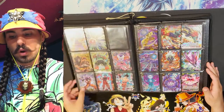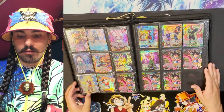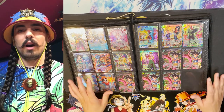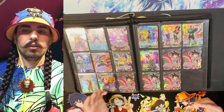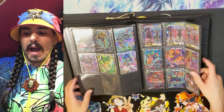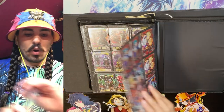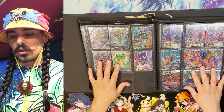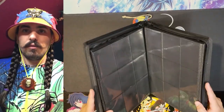After draft box rares we have draft box super rares — SRs from draft box one, two, and three bringing us to current. I also put evolution booster in this binder because I believe evolution boosters will follow the same pattern as theme boosters and draft boxes. In the back we have the alternate draft box rares: the Duo Power rare from draft box one, the Duo Angel rare from draft box two, and the Giant Force rares from draft box three.